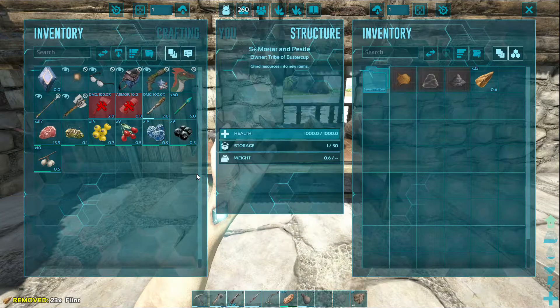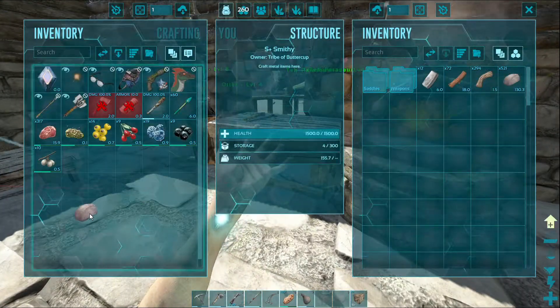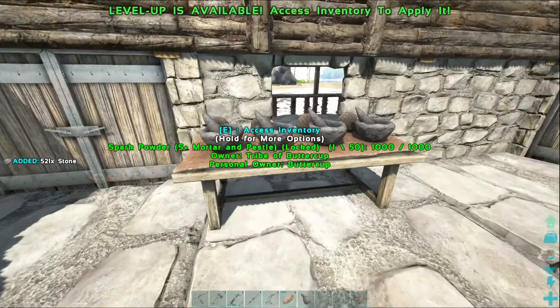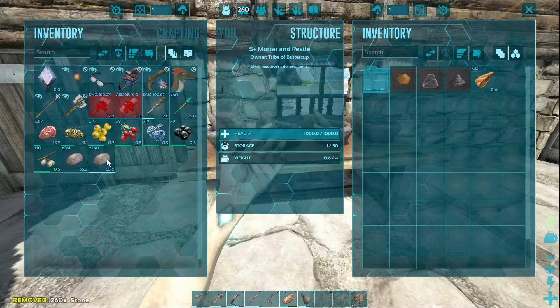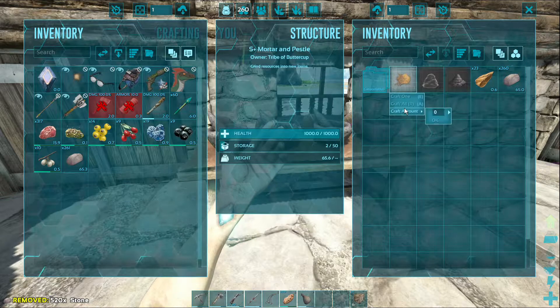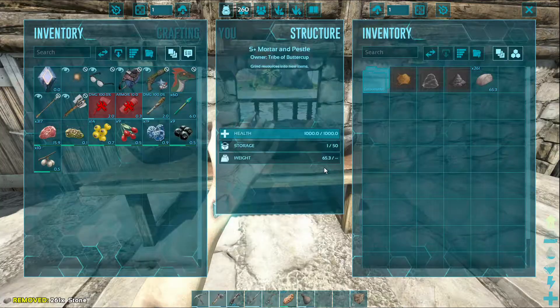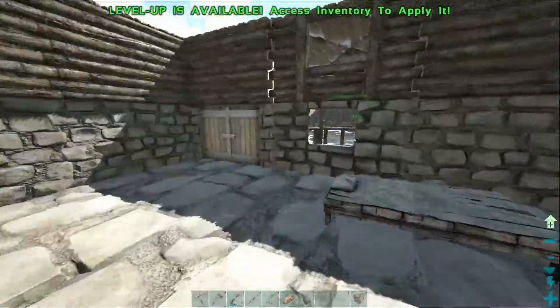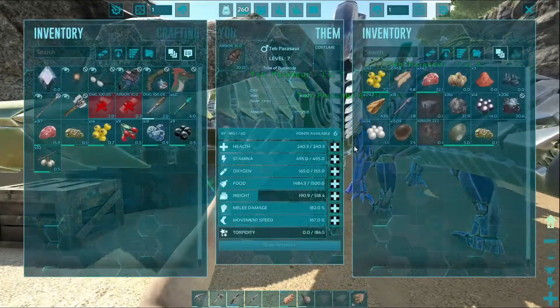What do we need now? Just stone. Let's grab stone — we'll just keep stone in here. Let's put half in there and then craft up as much of that as we can. Cementing paste is the same thing, right? Yeah, it's just chitin. I think we have some chitin laying around — it would be good to get some cementing paste going.